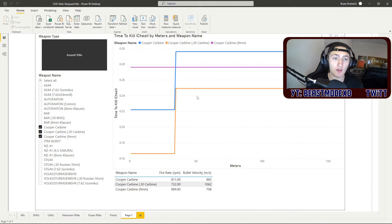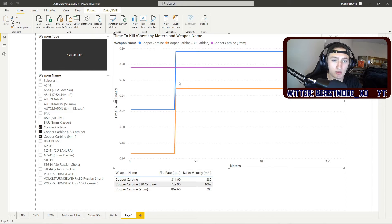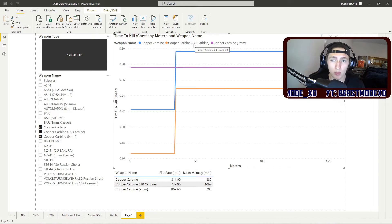As you can see we have the base Cooper Carbine right here. This is the time to kill — the lower it is on the chart the better. The base Cooper Carbine is right in the middle in comparison to the 9mm; it's going to kill slower than the 9mm at range and the .30 Carbine rounds.